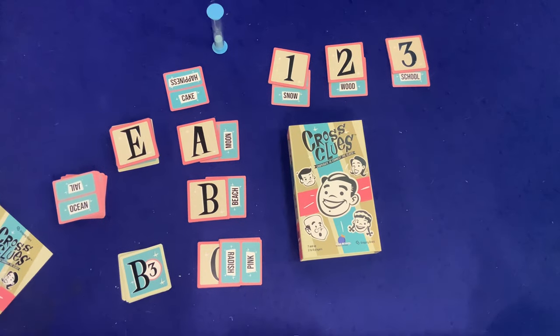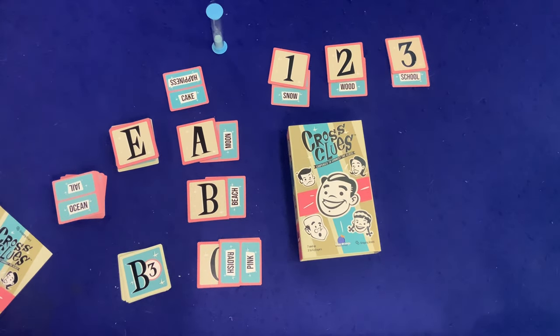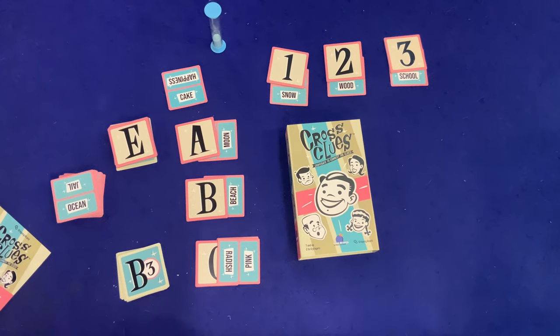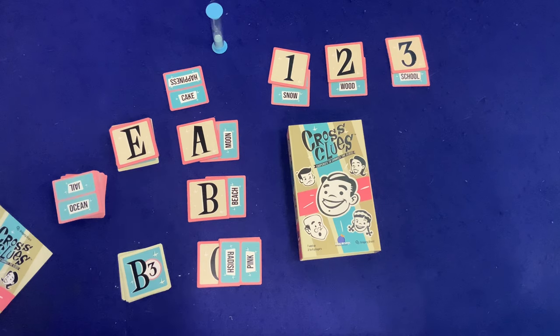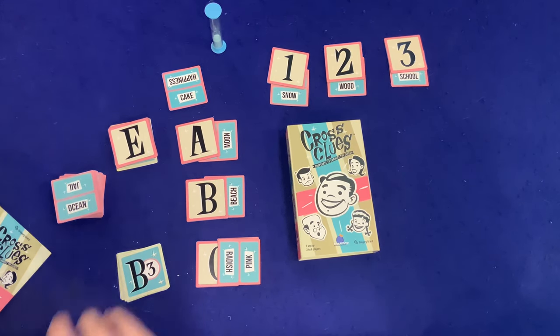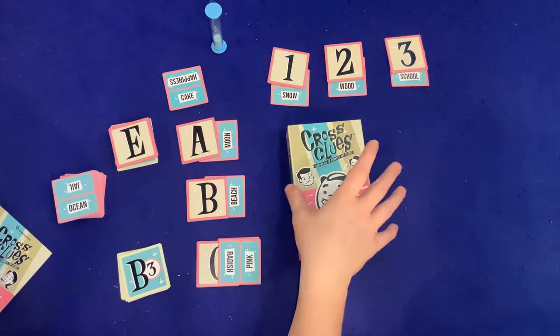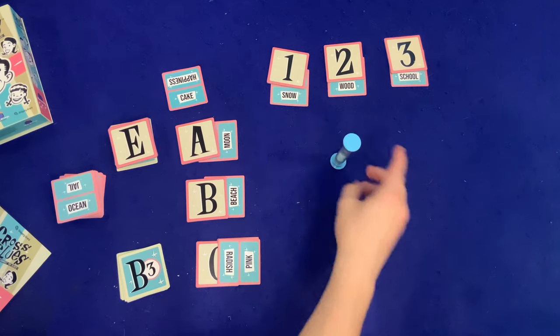We are back again today for another episode of Bauer Family Learns, where I teach a game to a member of my family. Today it's my seven-year-old son Sean, and I'm going to teach him how to play Cross Clues — and also teach you at the same time. This is the new one from Blue Orange Games, for two to six players, ages seven plus, taking about 10 minutes to play. In easy mode, it'll take exactly five minutes.